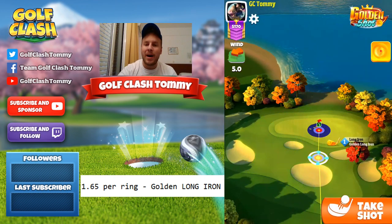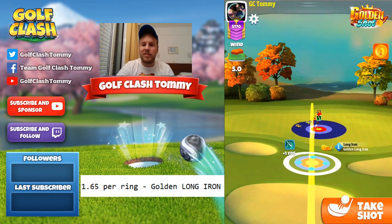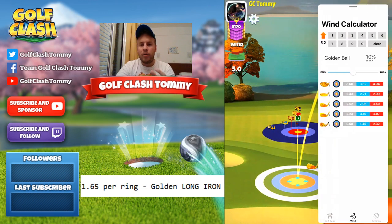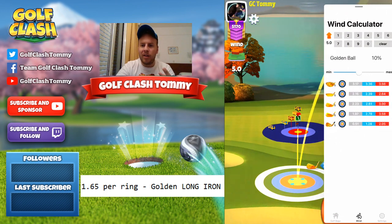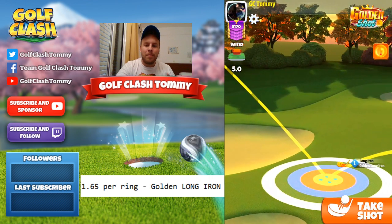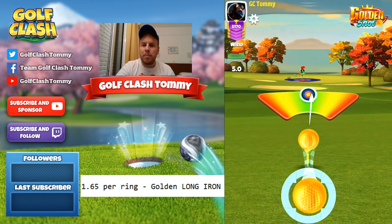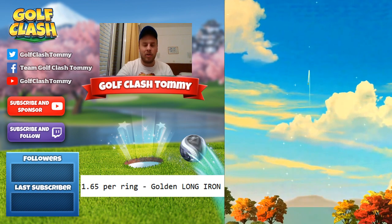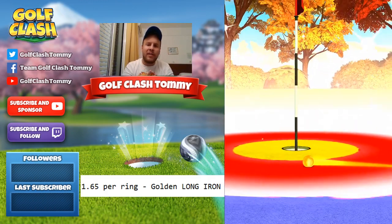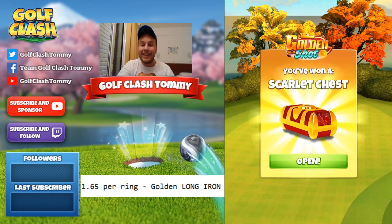Shot number one: five miles per hour of slight headwind combined with crosswind. Max backspin. Looking at our landing position, we want to be just below where the club crosses over to plus one. We're adding 10% to our adjustment and playing this one at three rings. It's important to hit perfect and to watch the ball guideline because the fairway will push you down to the right. We come in very nicely but just a little too far to the left — however the distance is absolutely spot on. We get the Scarlet chest.